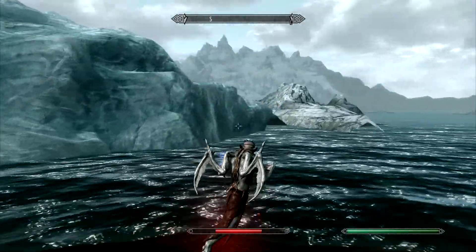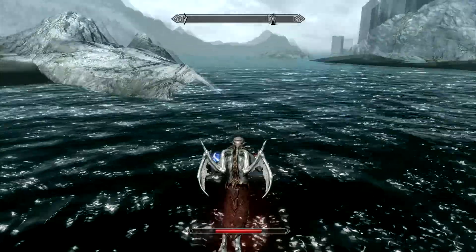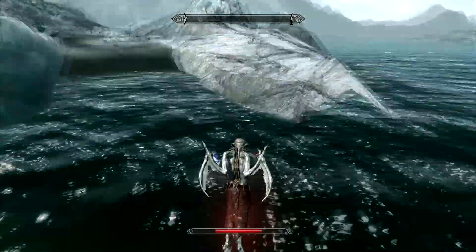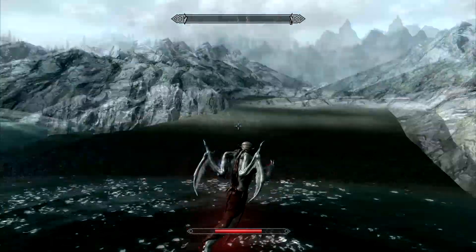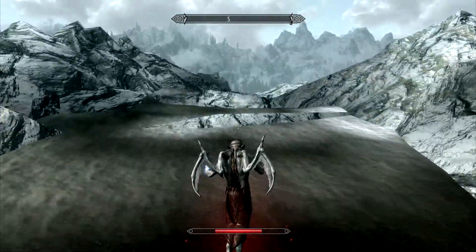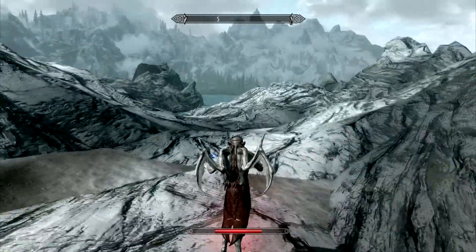I'm just going to run around and kill things with the Drain Life spell. That's, in my admittedly limited experience, definitely the easiest way to do it. Notice that we can just float over the water rather than go swimming — that's kind of cool. So let's go find something to kill. Drain Life will work on creatures or on people, it doesn't matter.